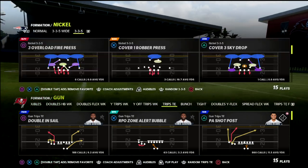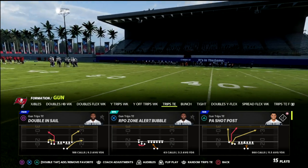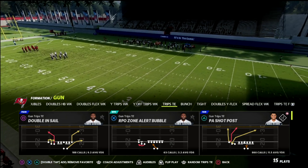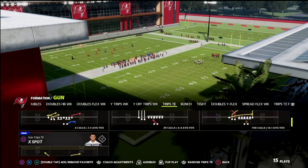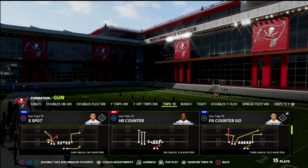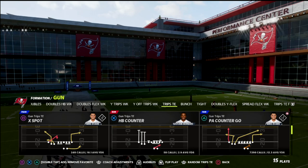As you can see here, I'm setting my zone drops to kind of show the first piece of the tip, which is how to throw things and how to work your routes against Mabel defense. We're going to get into some other stuff later on in the video. Detroit Lions playbook — we're going to be focusing on the play X Spot. This play is absolutely incredible. I think it's one of the best and most underrated passing concepts in this game.